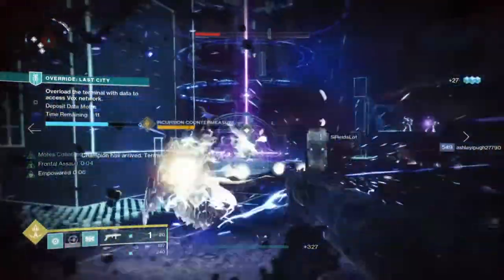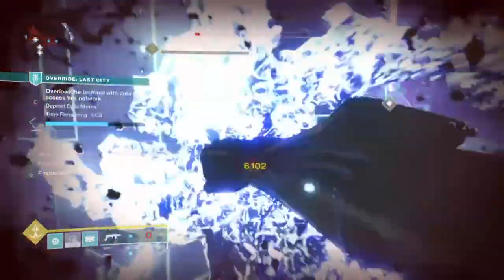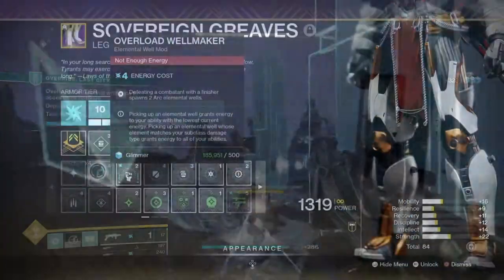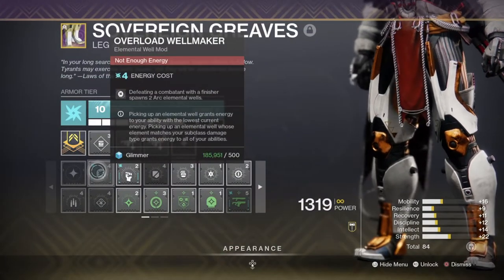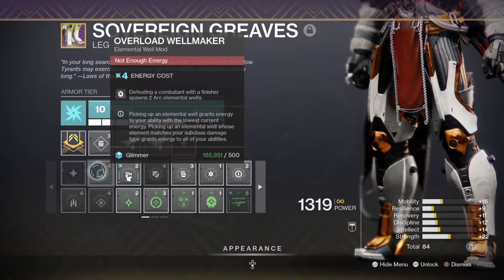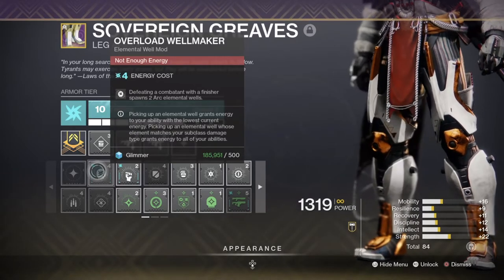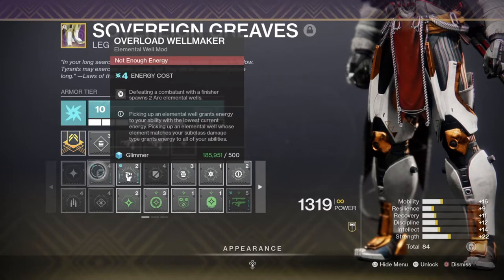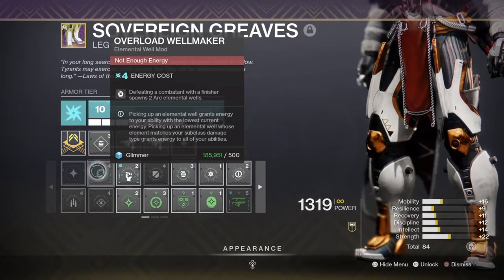Though the mod states that you need an Arc Elemental Well to proc it, you can get around this with any other subclass of your choice by simply applying the Overload Well mod. This mod allows users to create two Arc Elemental Wells every time they use a finisher on an enemy, no matter what subclass you have picked. This means that exotics like Athrys's Embrace, Peregrine Greaves, and Winter's Gale — which all benefit from a subclass-specific tree and playstyle — can gain that extra bonus damage as long as you proc the buffs.